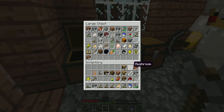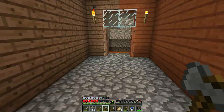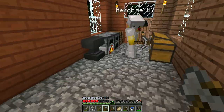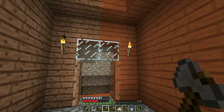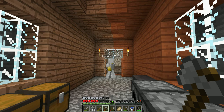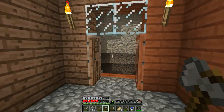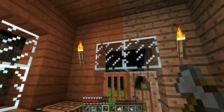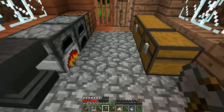This half-slab thing is kind of bothering me. When you went out the first time to get water, I was kind of talking to myself and staring at it, and I was like, oh my gosh, our house is hypnotizing me — I'm gonna get all dizzy. It looks crazy.